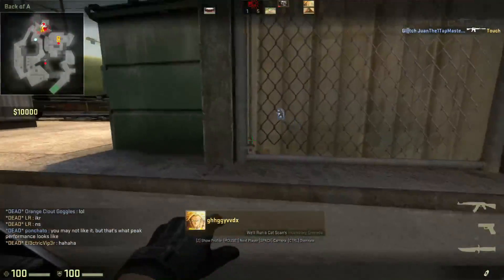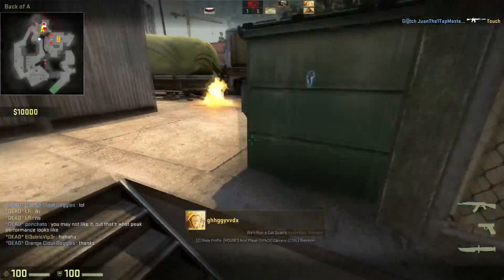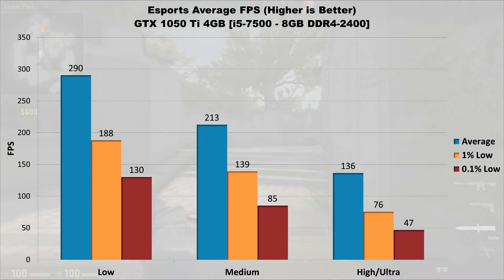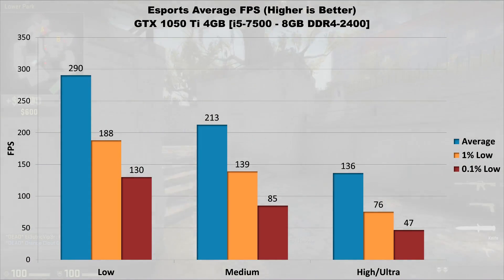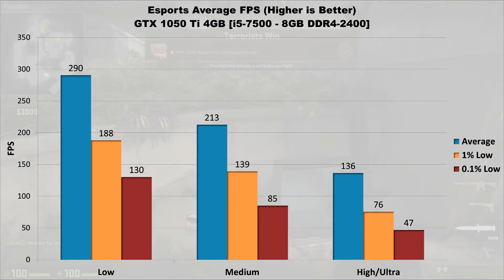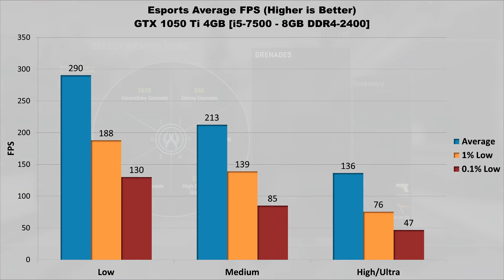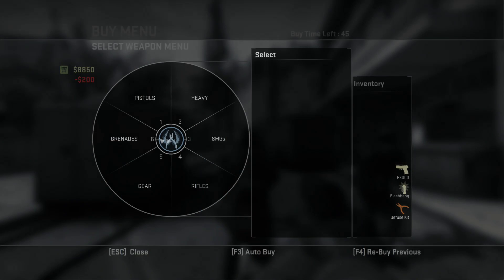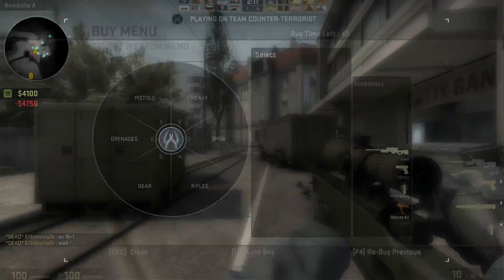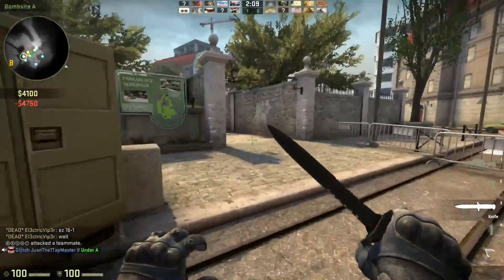Next, average performance in esports titles — the combined average from CSGO, Overwatch, and Rocket League. On low settings you'll net about 290 FPS average, 188 FPS 1% lows, and 130 FPS 0.1% lows. On medium the average drops to 213 with lows at 139 and 85. Finally on high or max settings the average sits at 136 FPS, 1% lows are around 76, and 0.1% lows drop to 47. Based on these results, if your goal is 120 or 144Hz gaming, the 1050 Ti can very nearly max out games and still hit that average.